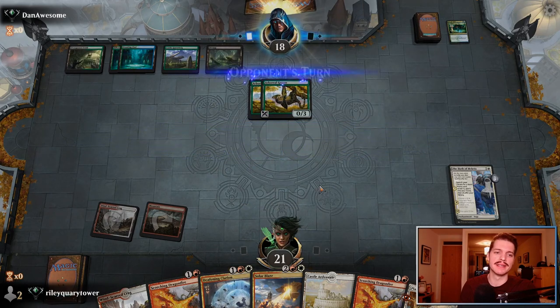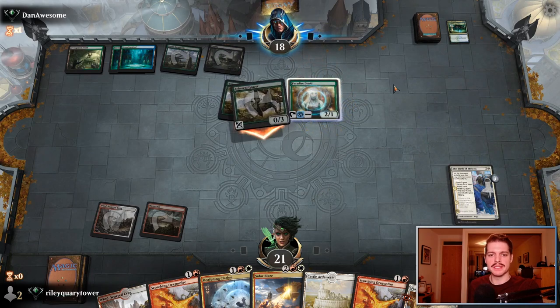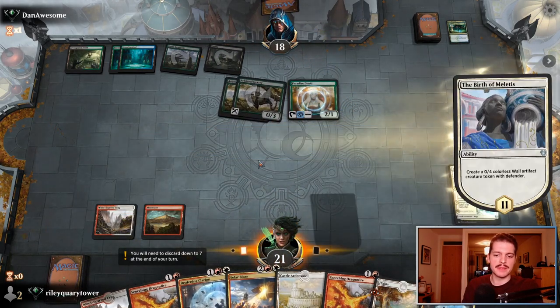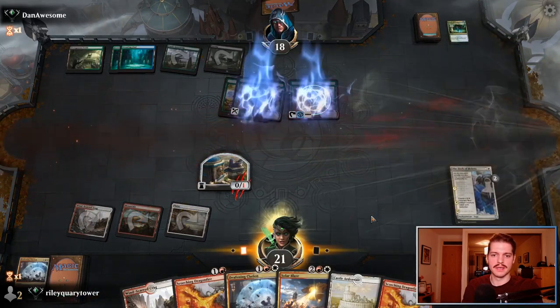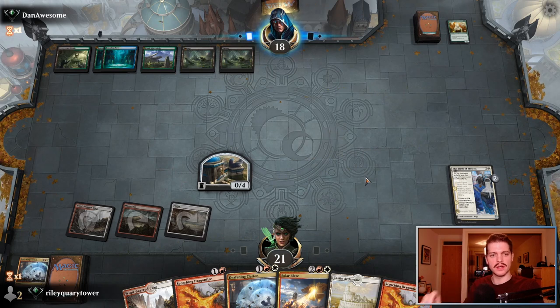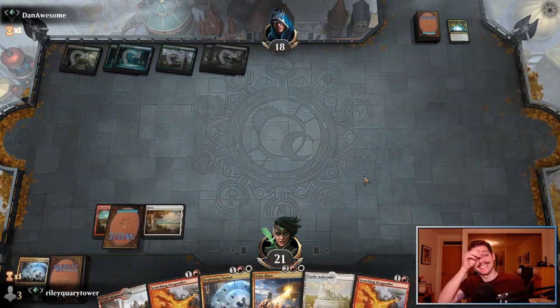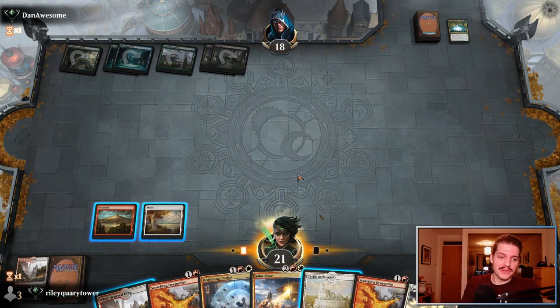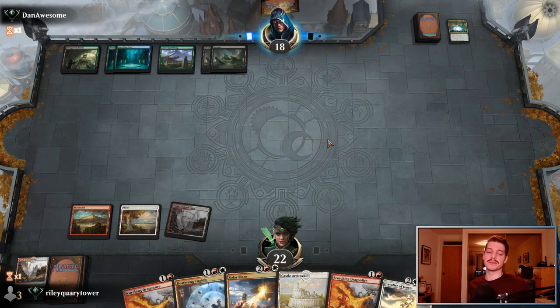Parabas Druid — now the biggest enemy we have is really just the top of Dan Awesome's deck. Let's just get rid of all these creatures. If they draw the Nyssa, the Vraska, the Ugin... Ugin's not an issue yet, but soon. A turn-four Casualties of War — very well. So now it's just what Dan top-decks.